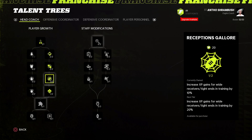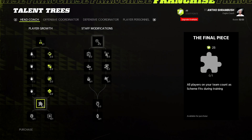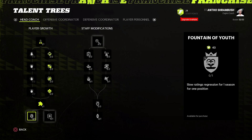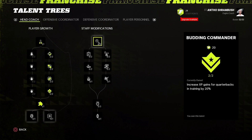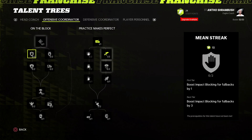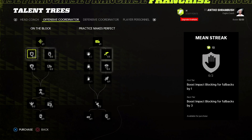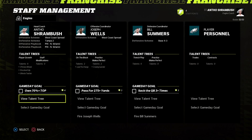Going to spend the staff points. We'll finish off the quarterback boost tree fully. There's a rating regression slow for one position — I'm going to hold onto that for next year. Then going down the offensive coordinator tree, getting the offensive line a little better with run block finesse. Only a couple more staff points to spend anyway.